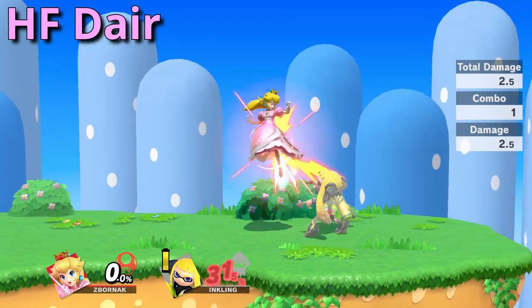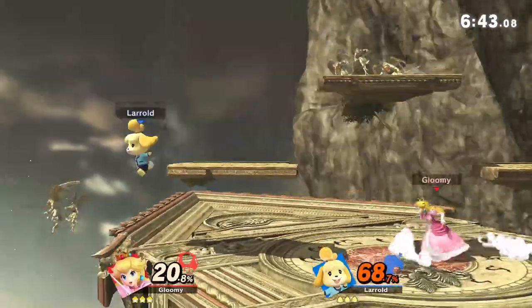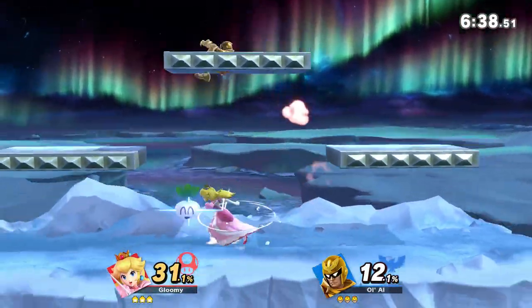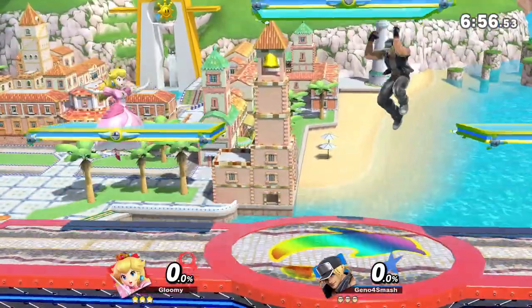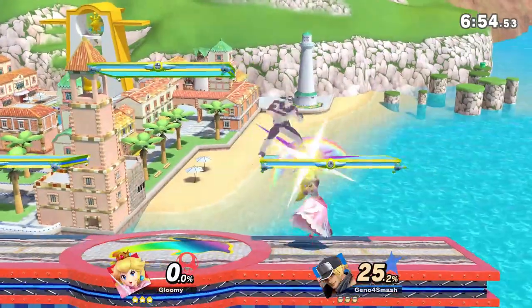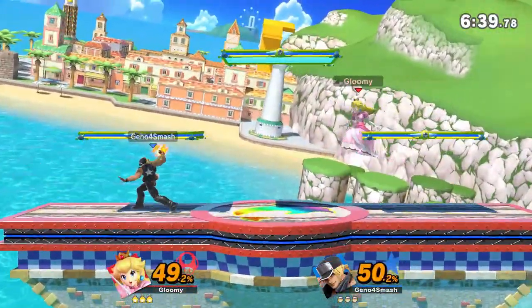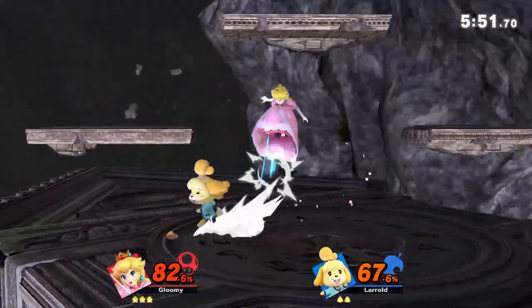One of Peach's better approach options is head height float dair. Although dair has a good bit of startup and the move is very predictable, it can often lead to a valid approach. This approach makes it so that any of your opponent's grounded attacks will whiff and you'll automatically get a punish. Plus, it can also act as an anti-air occasionally. Floating at this height will allow you to clear most projectiles, and since a lot of projectiles have lag, you'll often get a pretty big punish.